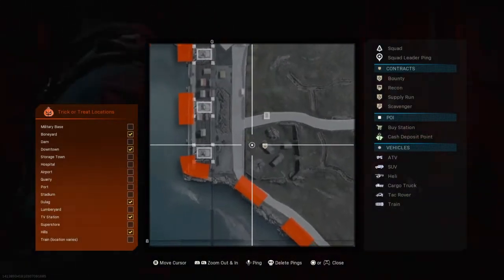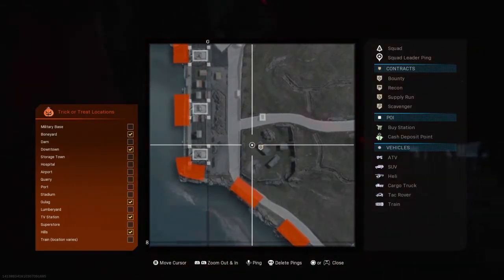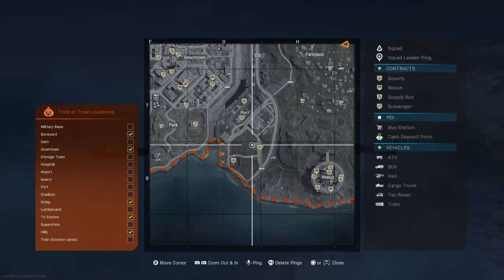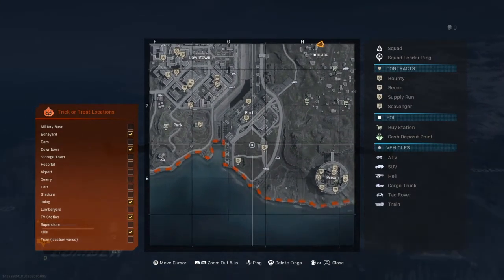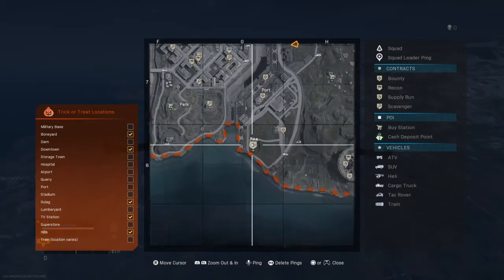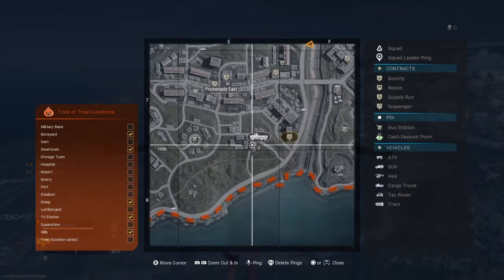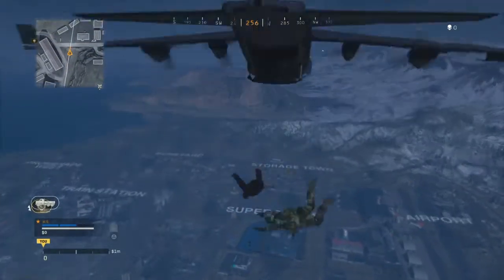In regular Plunder, you want to land at that spot, put your trophy system in the helicopter, fly around, and do all the supply runs and scavenger contracts. Every time you do a scavenger contract your gun will level up, but your gun will only level up if you have it in your hand. So make sure to have that gun in your hand at all times.